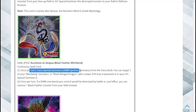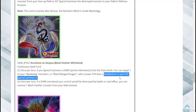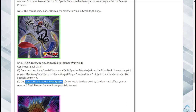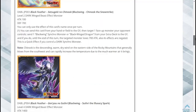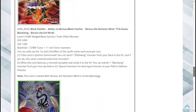Black Feather Whirlwind is a continuous spell card. Once per turn, if you special summon a Dark synchro monster from the extra deck, you can target one Blackwing monster or Blackwing Dragon with lower attack that is banished or in your graveyard and special summon it. The ability to recycle banished or graveyard monsters is really good. Secondly, once per turn, if a Dark monster you control would be destroyed by battle or card effect, you can remove one Black Feather Counter from your field instead — great protection. This has to be a three-of.